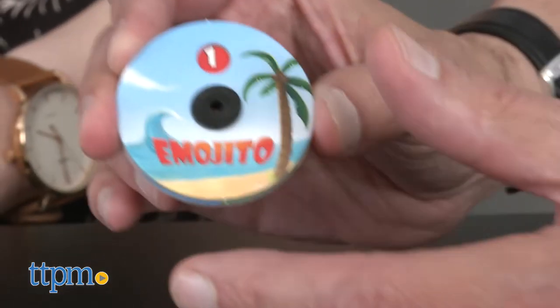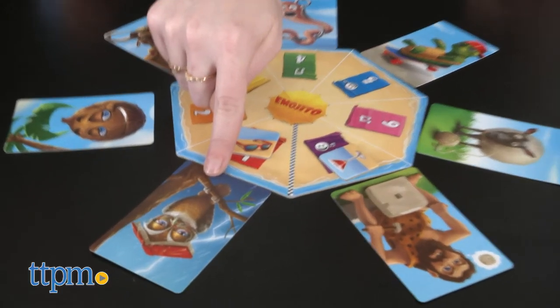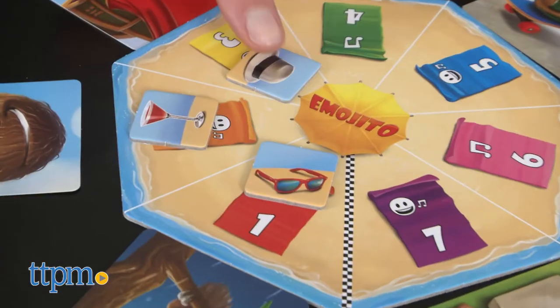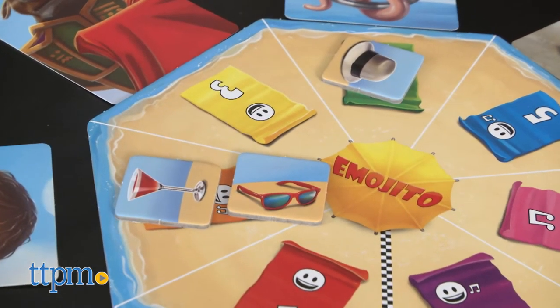The guessers earn three points for every correct guess they get, while the actor for the round earns two points per correct guess, with a cap of six points max for each round. Players then move their game piece one move clockwise for each point earned.